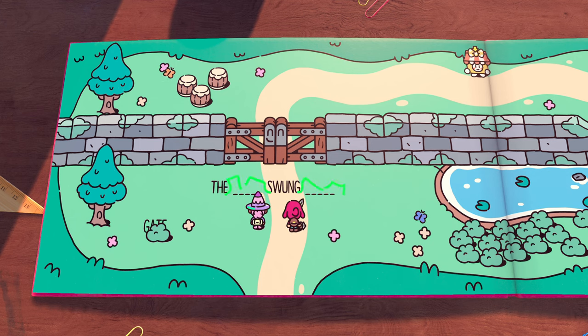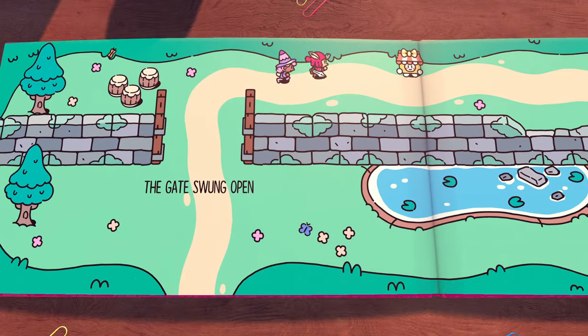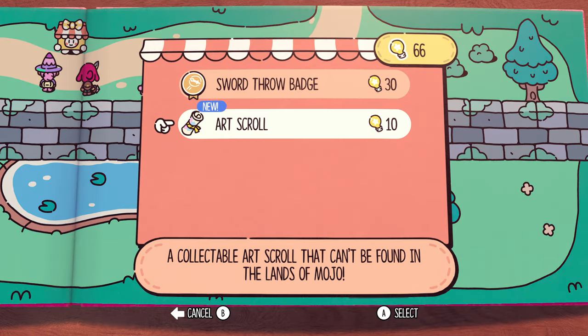For the second scroll, continue on to the next page and do this little word puzzle. After you complete the word puzzle, run up to Martina, talk to her, and you'll be able to buy the scroll right there in her inventory.